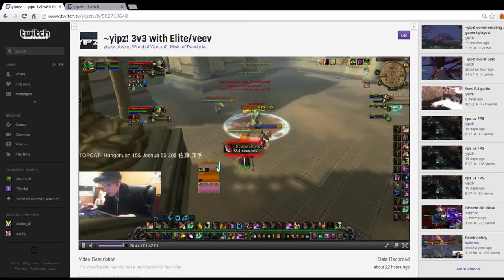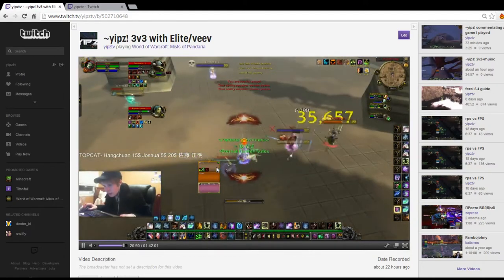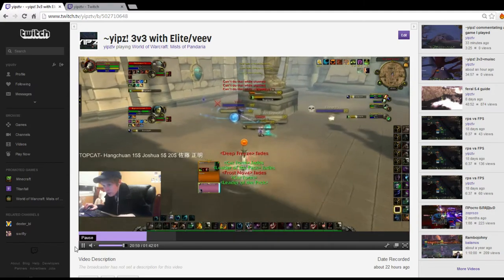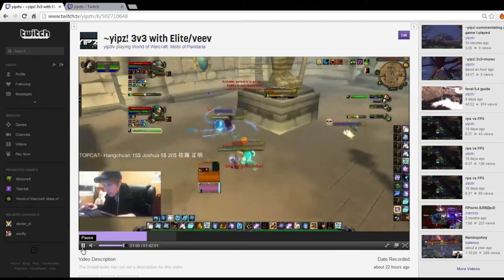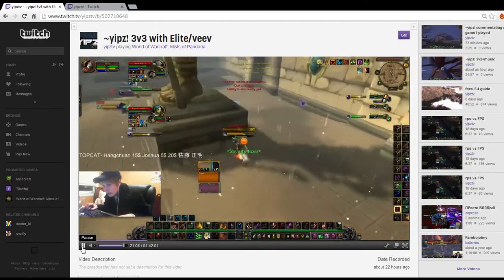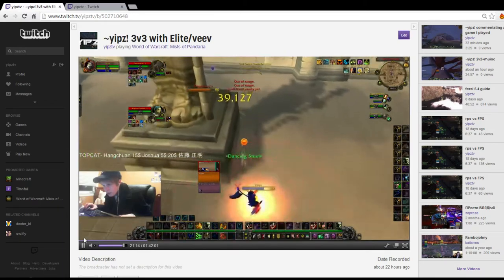I'm trying to force the mage to Counterspell me instead of my paladin — if he does that, my paladin can free cast and top my team. I throw the war stomp out there just trying to mess with this mage as much as possible. My pallet gets put into full sheep, my warrior is getting destroyed in an orb stun swap, which is the most damage RMD can do. So I kick the mage on Frost — that stops his entire Frost tree, stops the burst from coming in. We're safe. The rogue uses Mark for Death, but stopping the mage on Frost is all you had to do.